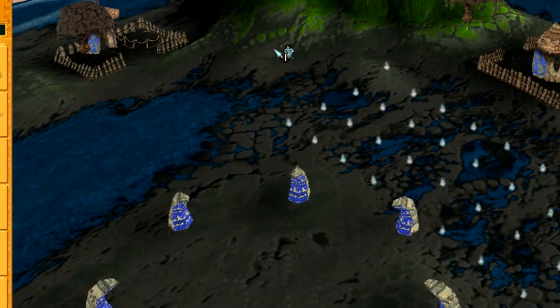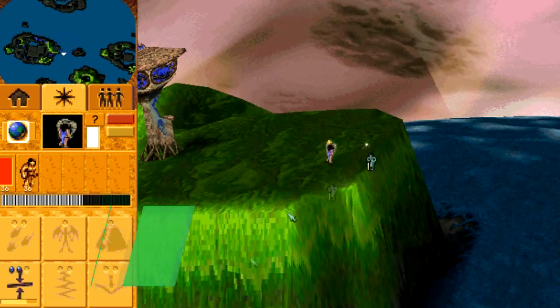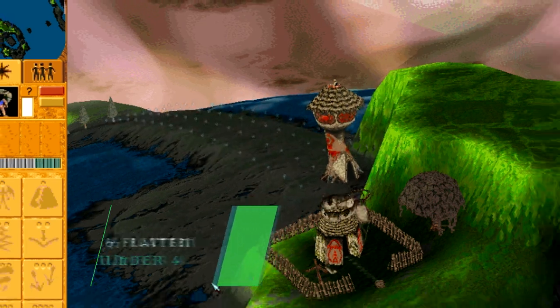Landbridge is a spell used to pave the land, and Flatten is a spell used to flatten land. When used in conjunction with one another, you can use Flatten to manipulate the height of the landbridge created.